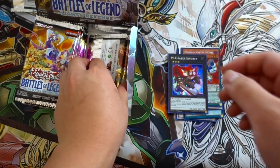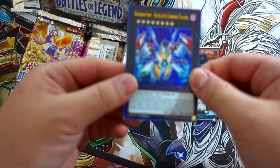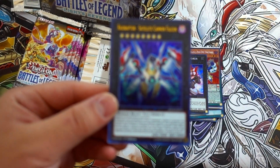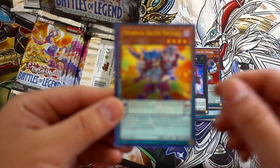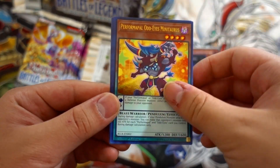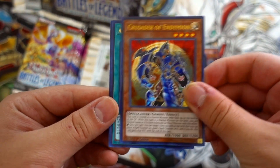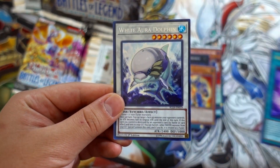We already got that in a Secret and Ultra Rare as well, so not too surprising. Next pack: our second Satellite Cannon. And Crusader of Endymion, Abyss-scale of the Mizuchi, and White Aura Dolphin — the baby version of White Aura Whale, which is absolutely incredible.